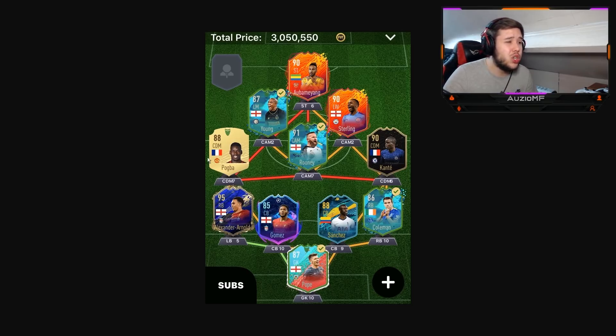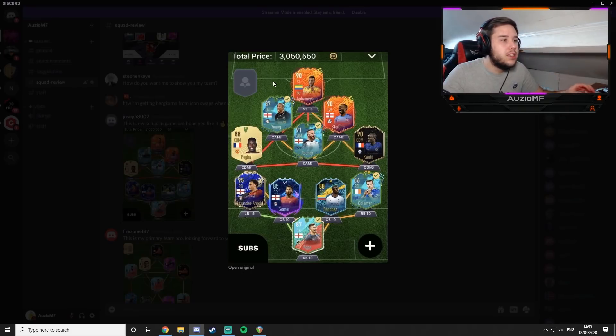Pogba has always been an issue for me. I suggest changing that Pogba 100%. Maybe save up for a FUT Birthday Sissoko — he will literally be perfect with N'Golo Kante. Aubameyang, if he works for you obviously you can go with it, but he's always had that long build-up when taking a shot. Your CAM role is perfect — do not change Rooney, that Rooney is literally end game. One thing I definitely suggest is changing that Pogba. He's good defensively, but going forward he feels so bad on the ball. I'm going to give him a 7.5 out of 10, simply because I personally don't like Aubameyang, Sterling gets bodied way too often, and Pogba.